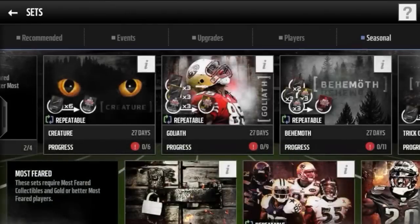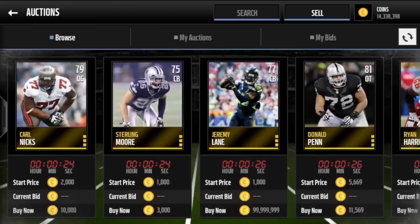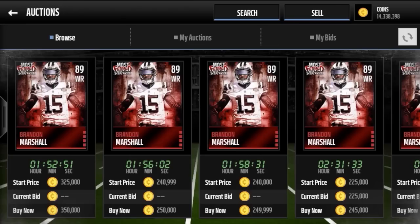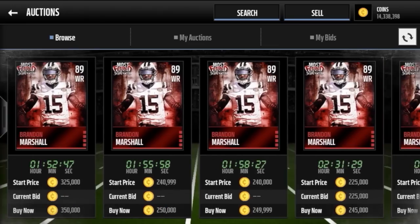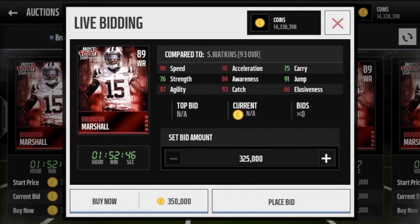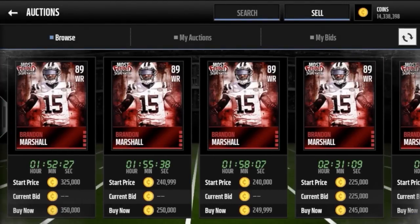Let's go see Mr. Brandon Marshall. Six foot four — how much is his price? Not bad at all. Mr. Marshall sitting at approximately 240 to 250k. He's got 90 speed, 93 catch, and I'm pretty sure he constantly has 98 catch in traffic, which is the same as the Team of the Week Calvin. This card is pretty amazing for gameplay — 91 jump, solid overall stats.